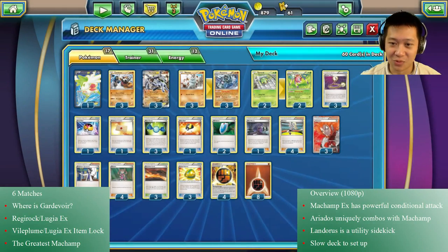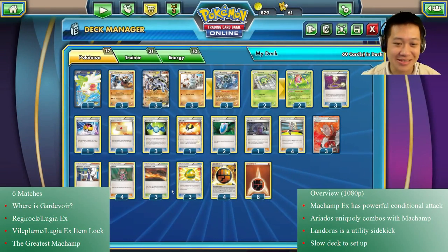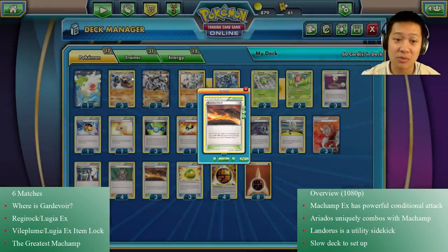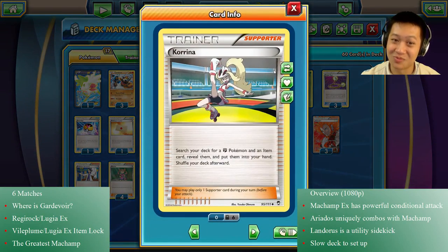I'm using just one Hex Maniac in case some weird ability gets in my way. I'm running Lysander — you're just going to see him win. Always have Lysander in your deck, always. I'm running Scorched Earth. I thought, why not run Fighting Stadium — but you're not going to fight EX Pokemon all the time, and Scorched Earth is more consistent because of that reason.